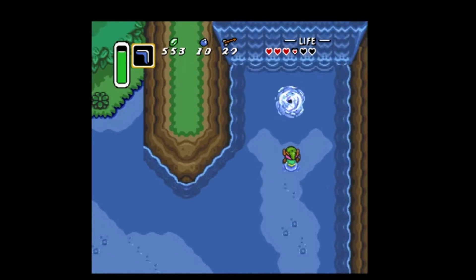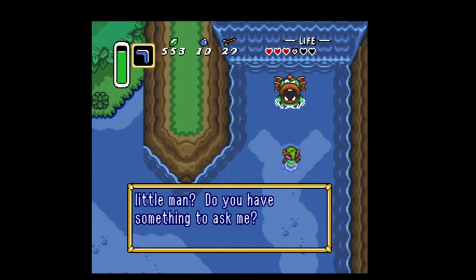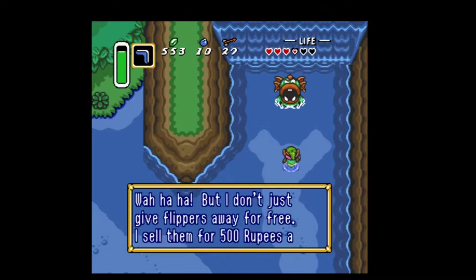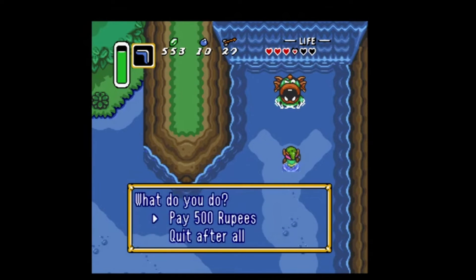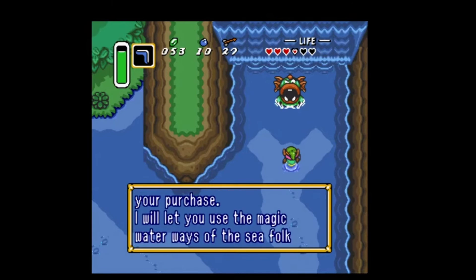You'll reach a dead end and a creature will appear. He's gonna ask you to pay him 500 rupees for the pair of flippers. Go ahead and give him the money — hopefully you have it. Once that's done, you'll be able to swim in the places you couldn't swim before.